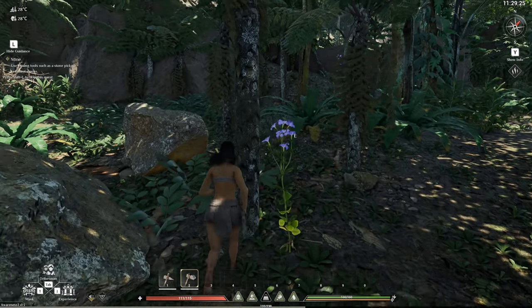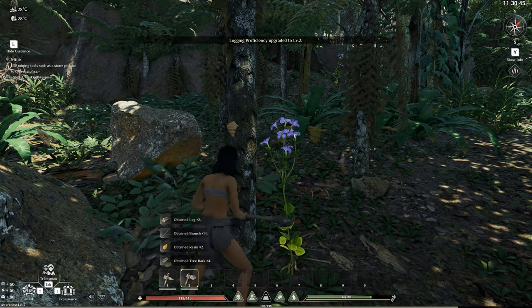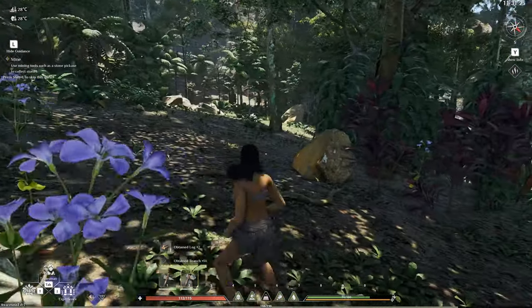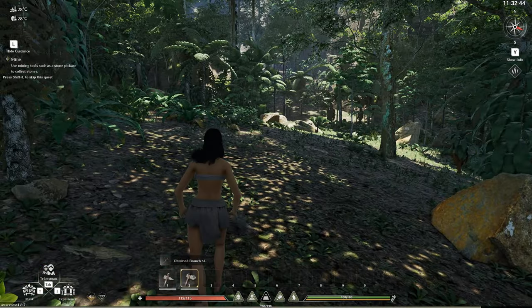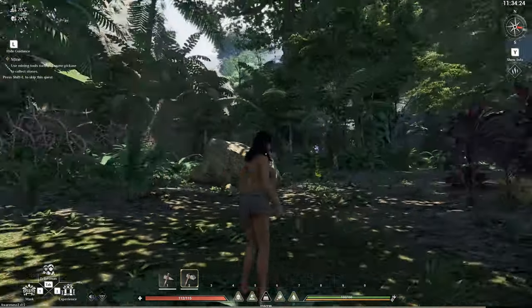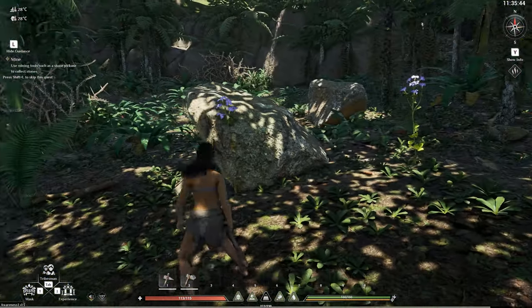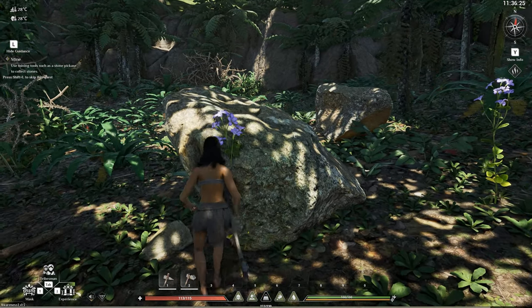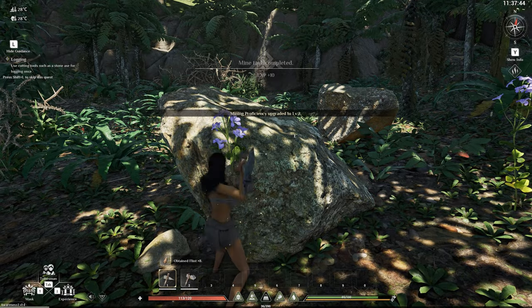Nice, okay, we got some stuff — that's good. Oh, proficiency upgraded to level two, so there's like skill trees to this stuff. Okay, I've just kind of landed and not really done anything, but it's because I want to make a spear before we get ourselves into trouble, you know.